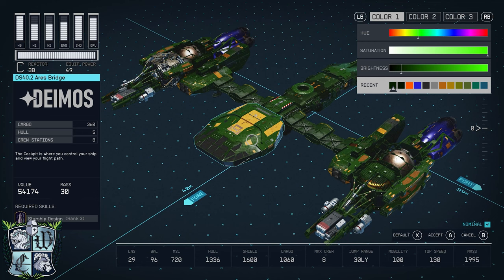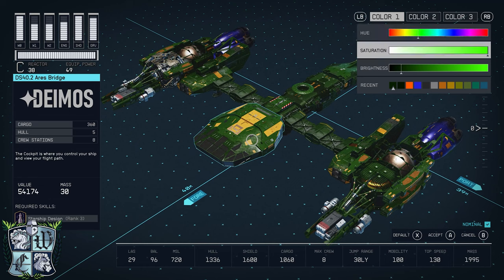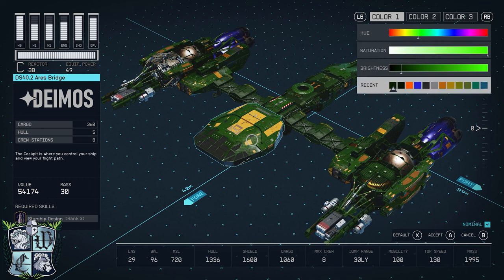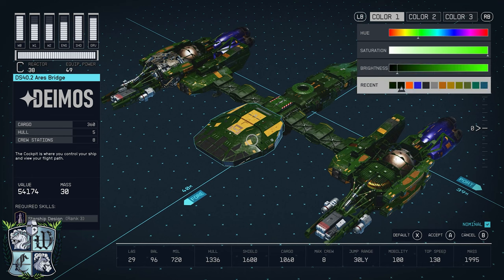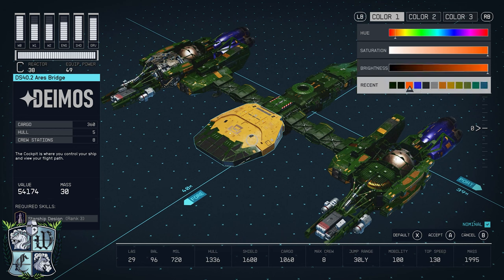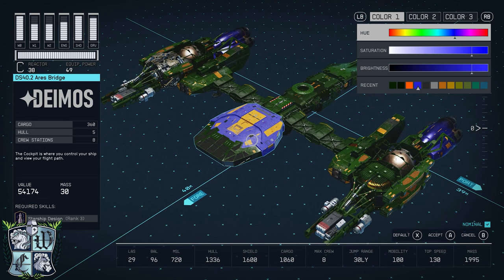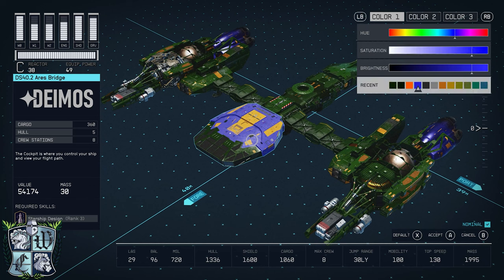The main color of the ship is a green with the hue slider just under the L of the color two tab, saturation all the way to the right, and brightness midway above the second color box. The darker green keeps hue and saturation the same but moves the brightness about four clicks, halfway between the first and second color square. The yellowish-orange puts the hue just to the left of the number one of the color one tab, with saturation and brightness all the way to the right. Finally, the blue puts the hue just under the L of the color three tab, with saturation and brightness halfway between the 10th and 11th color squares. And that's it for our colors.